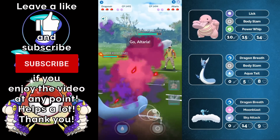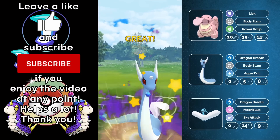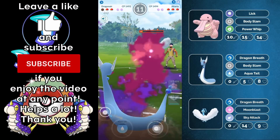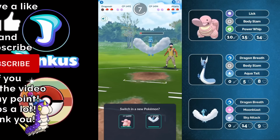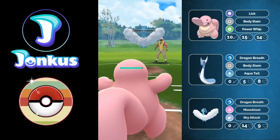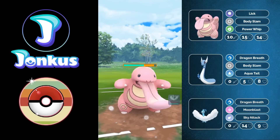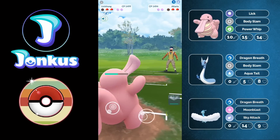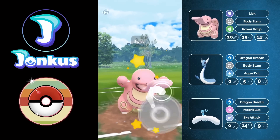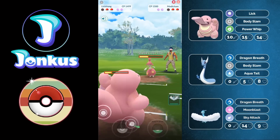We're going to have the Dragonair safe swap after having a really horrific lead. The opponent's Altaria comes in and I feel like I might be able to get a shield advantage or get them low. They're actually going to knock me out. I can go into my Lickitung but they get to the Moonblast as well. This team got to Rank 1 in the world — they also had a team with the exact same back, but with Aurorus in the lead as an alternative.